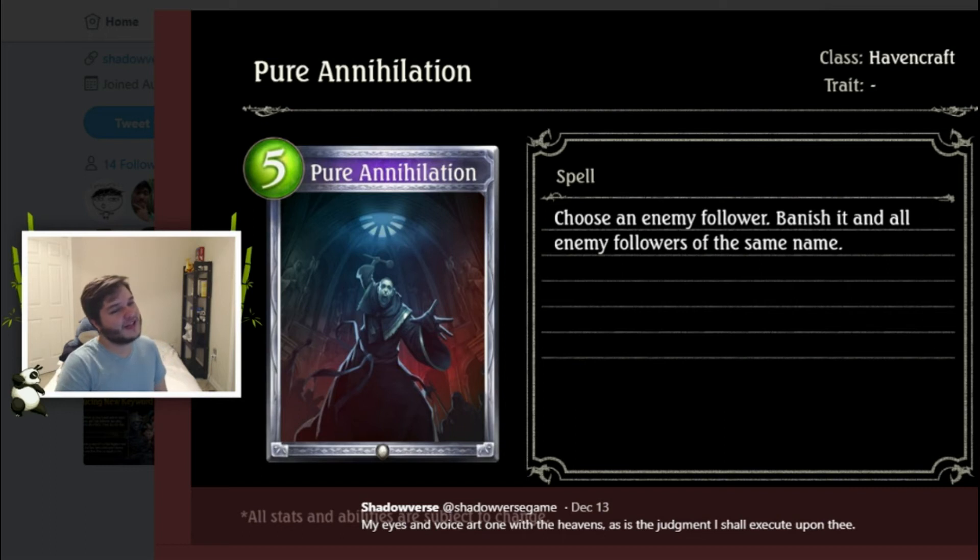Next we have Pure Annihilation, a Havencraft silver five-cost spell: banish an enemy follower and all enemy followers of the same name. This is like a power-crept Acolyte's Light — Acolyte's is a five-cost that banishes every follower, but Pure Annihilation is more targeted. Acolyte's never really saw play; maybe Pure Annihilation will. It's better against token strategies if they have a bunch of the same dudes. It's better than Acolyte's Light, so maybe it's good enough. We'll see what Haven chooses for removal post-rotation.